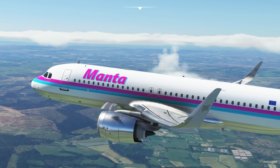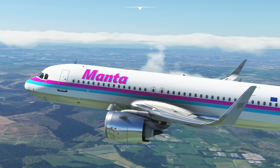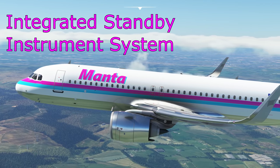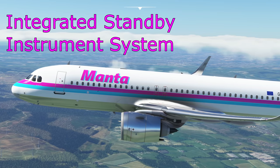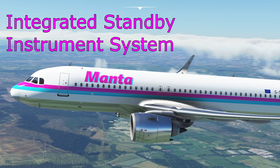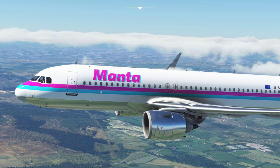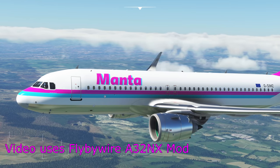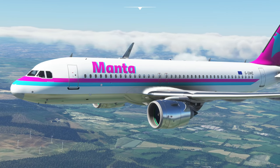Hello everyone and welcome to another video with Mi320 Simpilot. Today we are back in the A320 Neo in Microsoft Flight Simulator and we're going to take a look at the ISIS — the Integrated Standby Instrument System. This is the ultimate backup on the Airbus to supply us with basic flight information, essentially a small PFD. I am a real-world Airbus pilot but none of this is for real-world use; it's just to give you some extra context for your home simulations. We're in the fly-by-wire mod and we'll be just to the south of Edinburgh before we head into an approach. Let's get started.